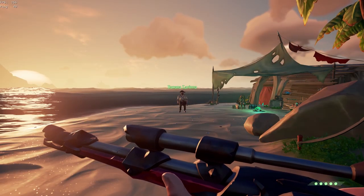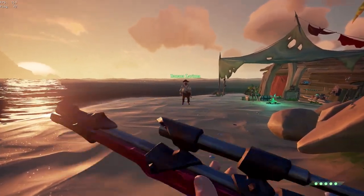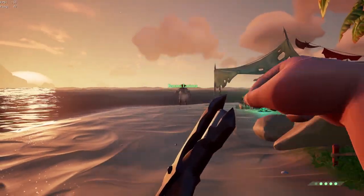So to sprint cancel, what you want to do is sprint and then tap S as quick as you can. If you're just doing it, it'll look like that — it'll just put your gun away. So if you do that immediately after you shoot, it looks like that.